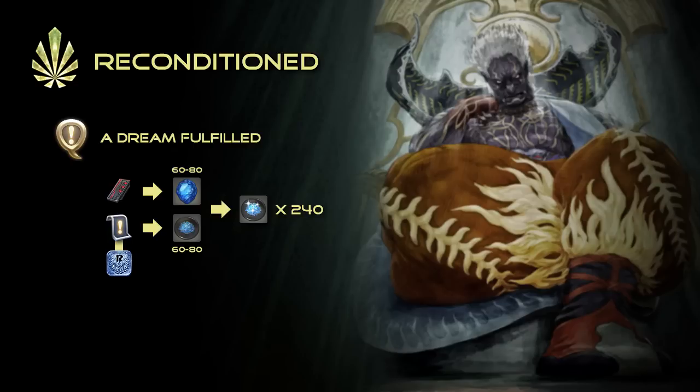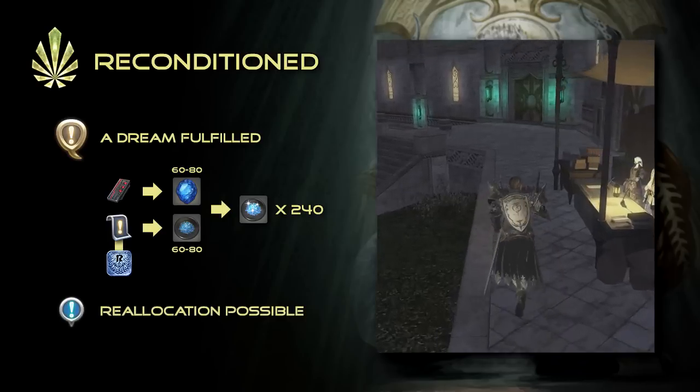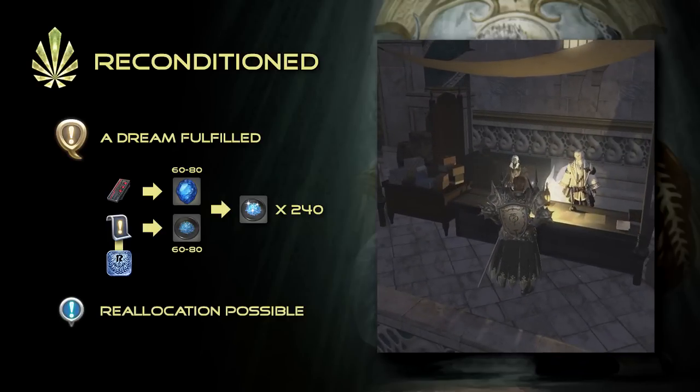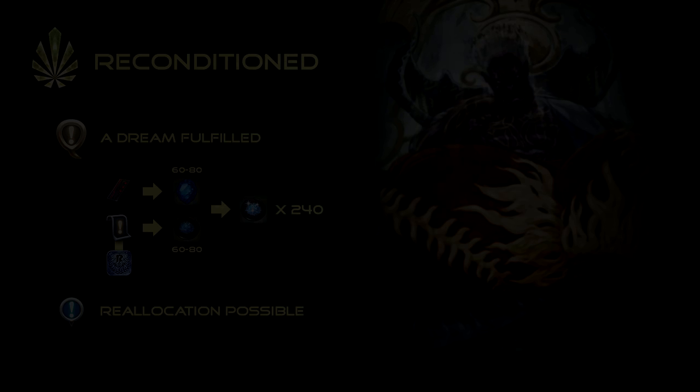One final thing to note is that after completing this step, you may return to Ulan and re-allocate the stats if needed, but this time only at the cost of additional Crystal Sand. Once you're finished reconditioning your anima, you may return to Ardashir for your next assignment.